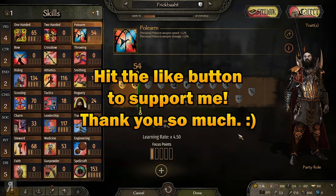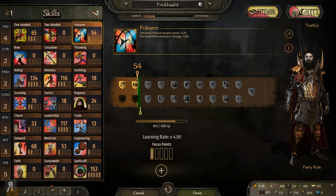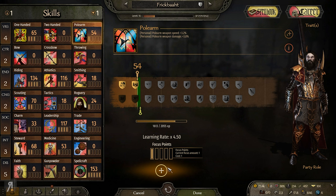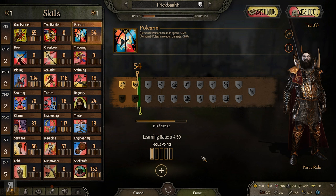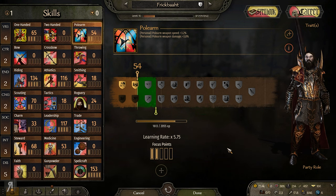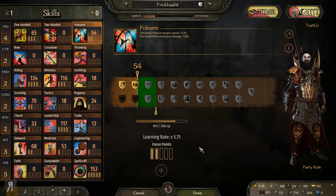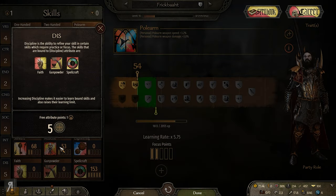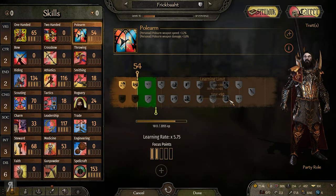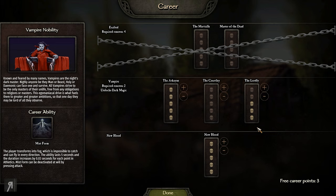Welcome back to the Old Realms. We have some points to spend - one attribute point and one focus point. I think the best thing is to put it into pole arms, since I'm actually using a pole arm quite often and will be going forward, although I probably won't use it as much if I get good at using spells. I'm just going to increase my discipline once again and exit to confirm the changes.